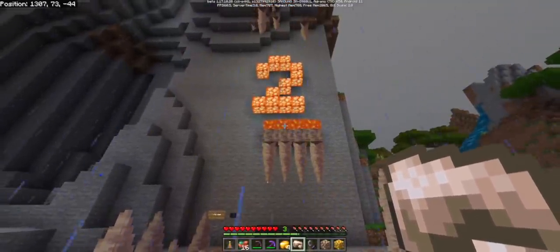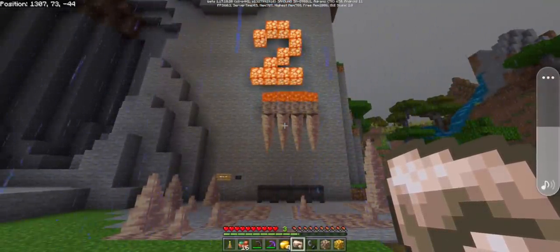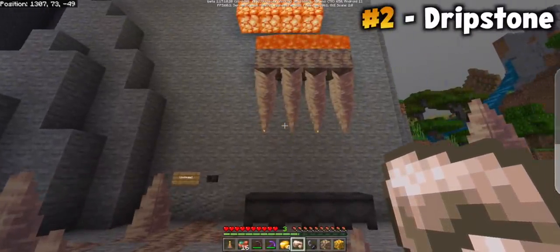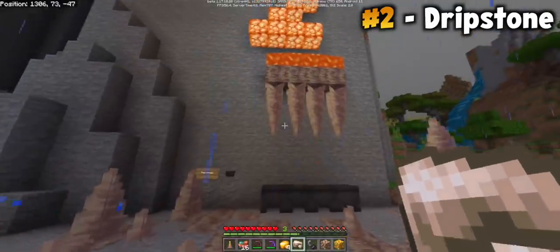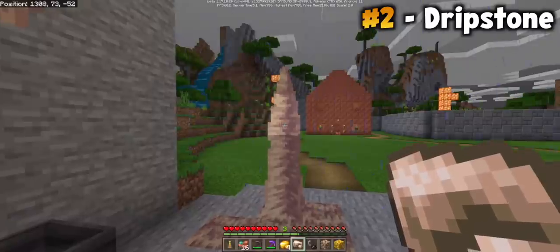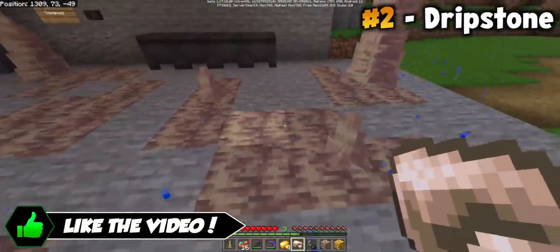The second feature in this update that I think you need to be excited about is dripstone, and it's not for the traditional reason. Dripstone is really great because you can drop it, and if it falls on your head it'll do some damage. That's exciting. If you fall onto a dripstone on the ground, that'll do some damage too. Also exciting. And dripstone looks like a fun block by itself.